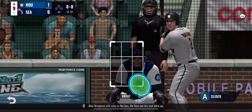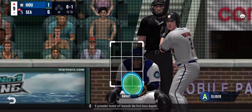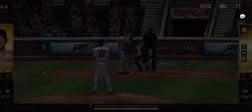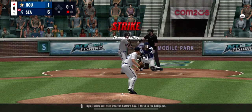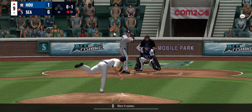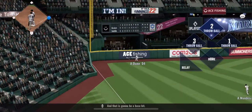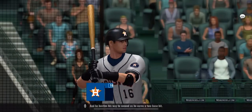Alex Bregman will step in the box — he flew out his last time up. A grounder fouled off towards the first base dugout. A grounder to short, throw to first to get him as he takes care of that nicely. Kyle Tucker will step into the batter's box, 3 for 3 in the ball game. Swing and a line drive to left — that is going to be a base hit. He hustles his way to second, earning a 2-base hit.